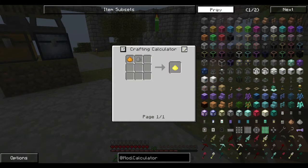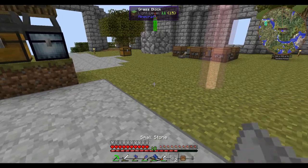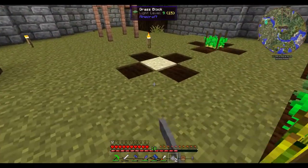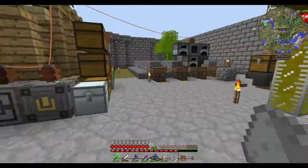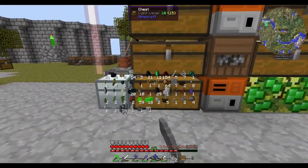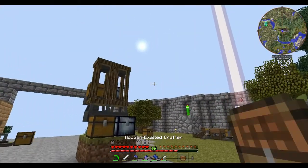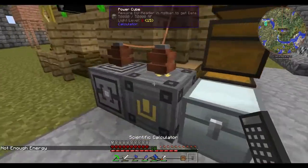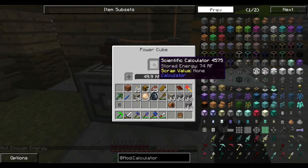What's this used for? Can damage entities when thrown. Can change dirt to farmland. Interesting, I might need to try that now. Want to change grass? No, just dirt. Throw it away somewhere - in there. So scientific calculator - it probably needs power. Not enough energy. So we now have a normal calculator and the scientific one is charging up.